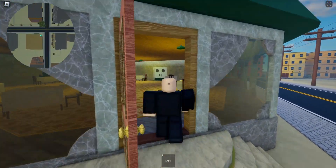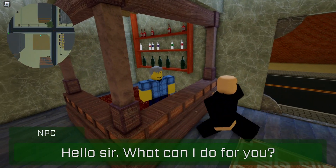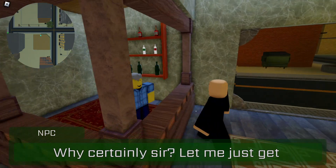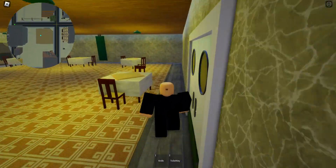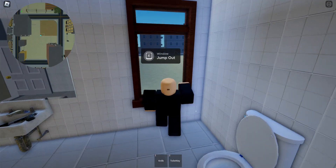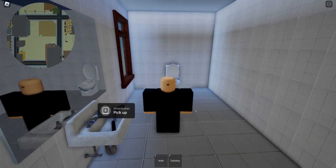Okay, now we just gotta walk in here. The dialogue goes: 'I need to use the bathroom.' 'Why certainly, let me just get the key.' So what you should know - if you accidentally pick up the key it will still say 'pick up,' you gotta pick it up still. Don't grab the gun here.